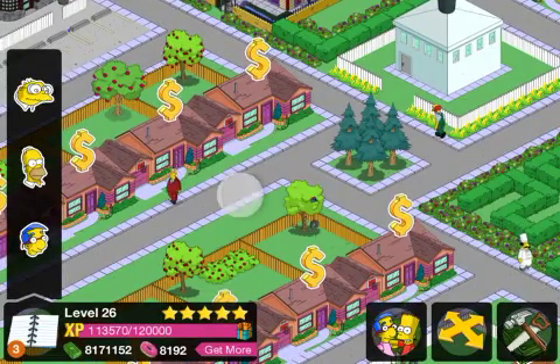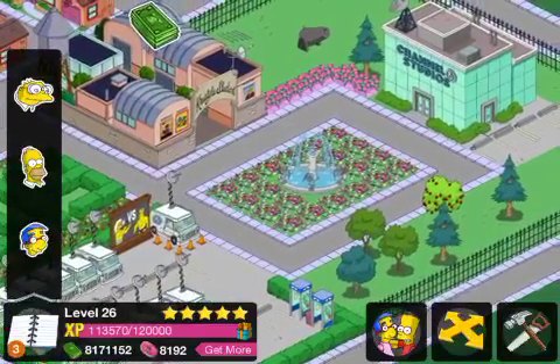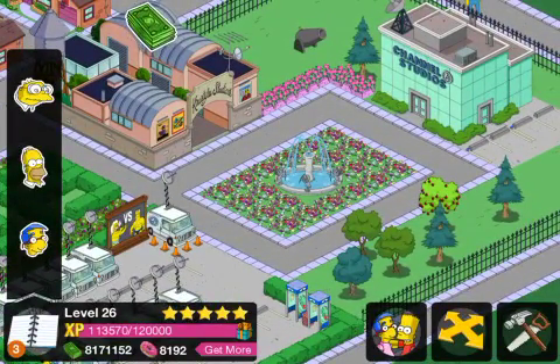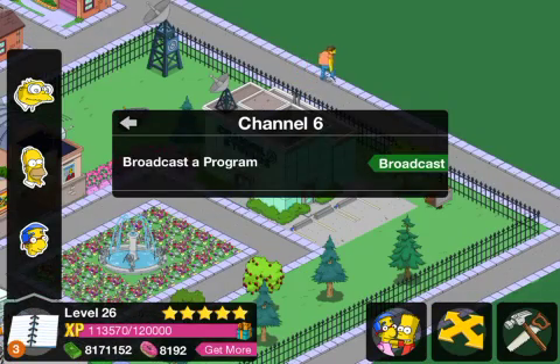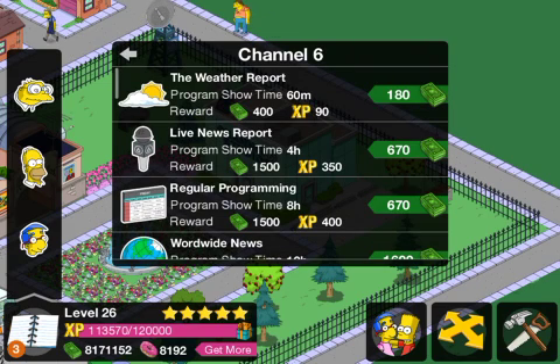Let's get to the main event: Channel 6 Studios. This has got to be in my top five favourite buildings in my Springfield, just down to the fact that instead of getting money from the building, you actually have to broadcast programs. The shortest show costs $180 to broadcast, but in return you're getting $400 along with 90 XP.